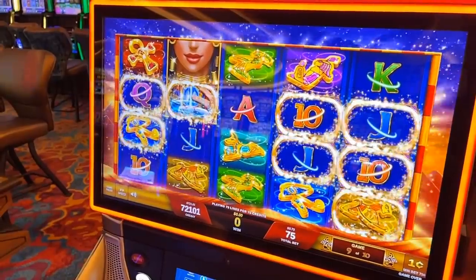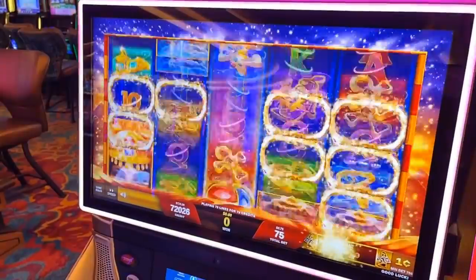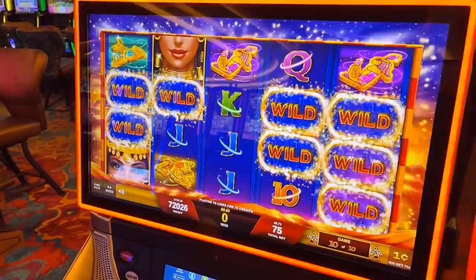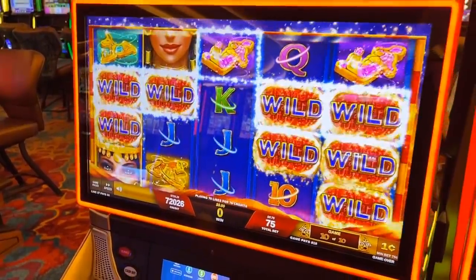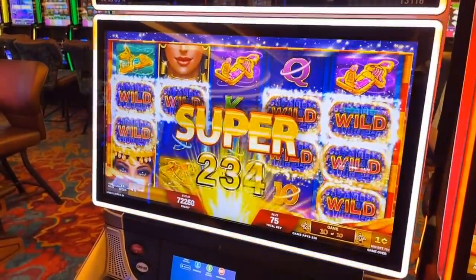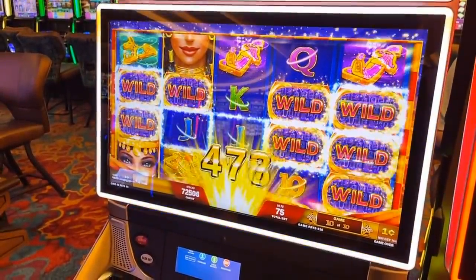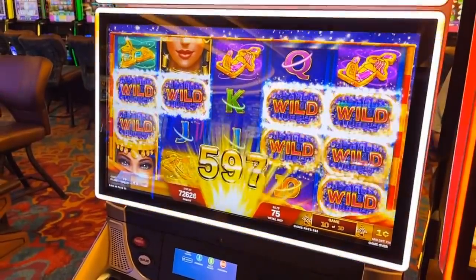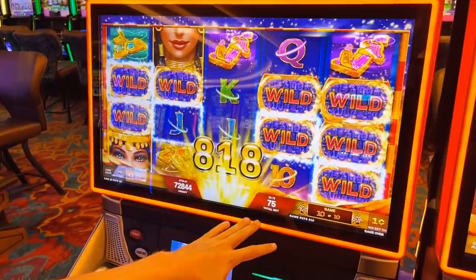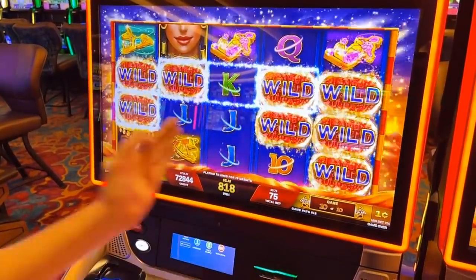And then one last spin. So this next spin, everything that's got the gold swirl is going to be wild. I was just on the lowest pay level because I figured if I was going to sit here and play this game until it was in an advantageous state, I want to bet as little as possible — since I was playing it when it was not at an advantage, the lowest bet level. But that was still 75 cents.